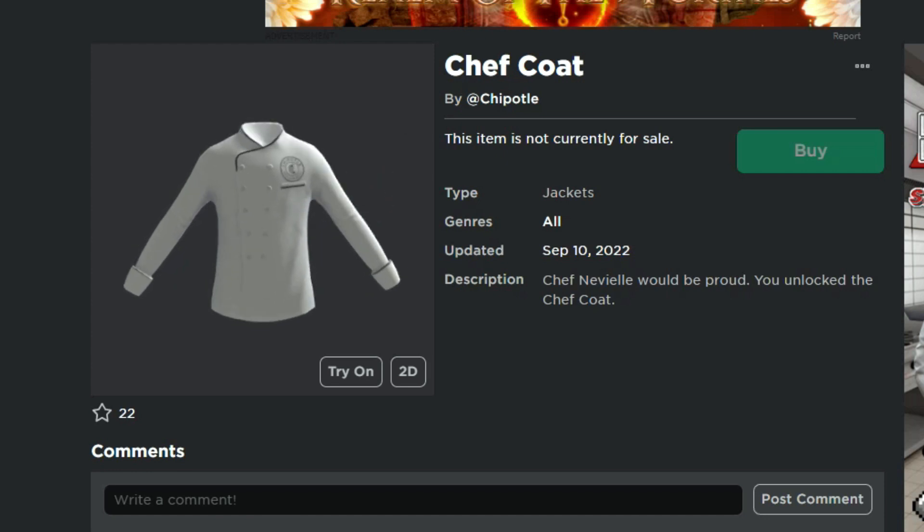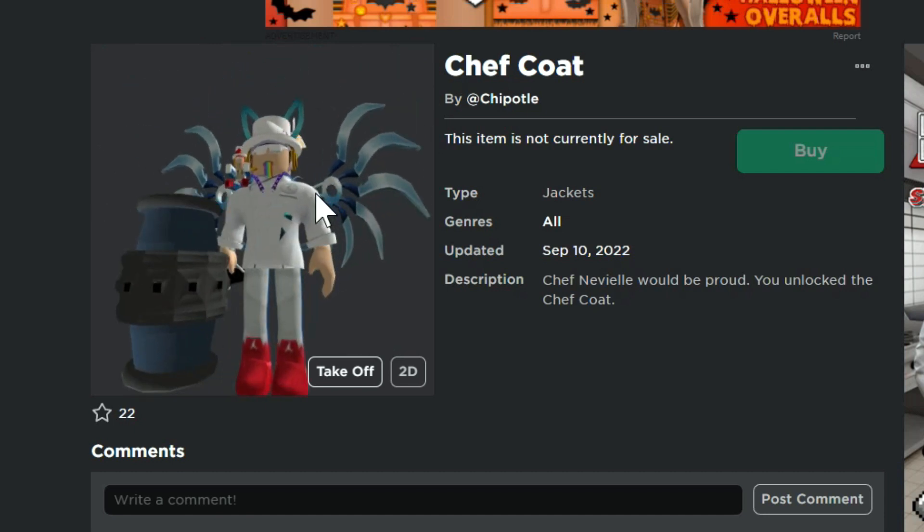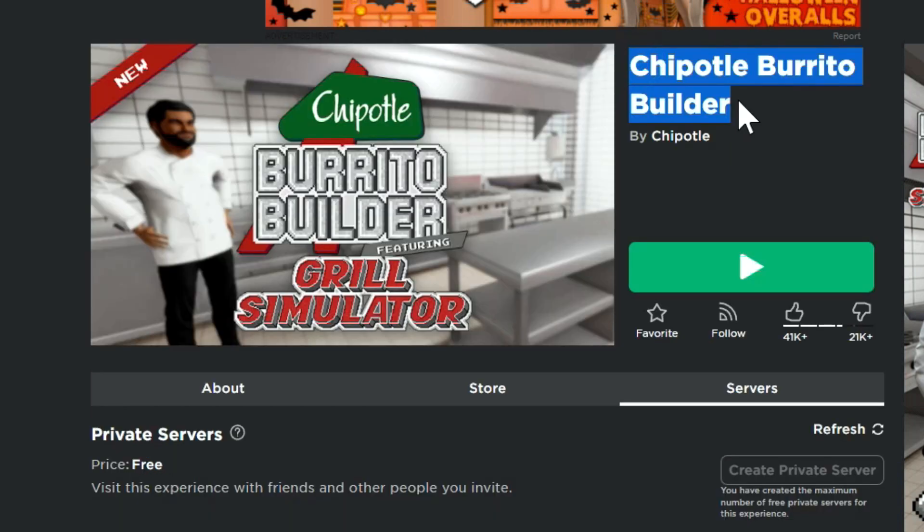And this one right here, the Chef Coat, which is a pretty cool layered item. This is what it looks like when you wear it — goes pretty good with my white pants in the game.